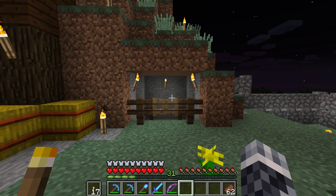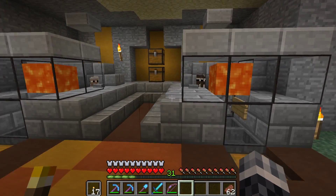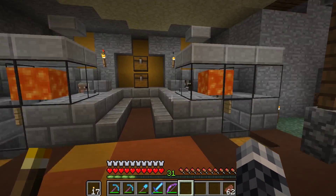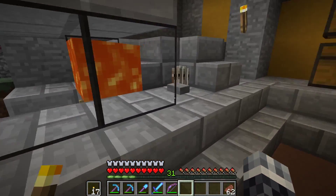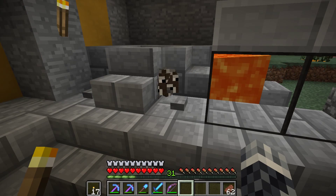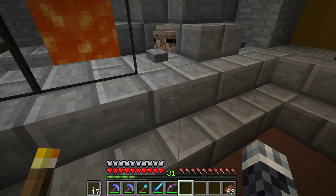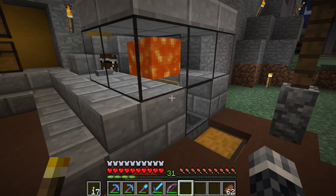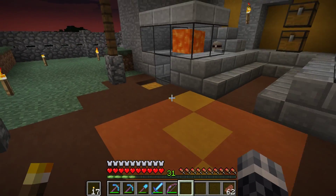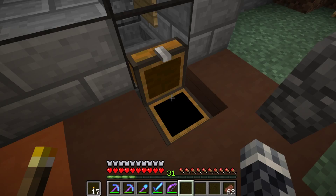This is obviously still a work in progress. I implemented two of these very nice Etho cow cookers — they do also work on sheep. He said in his video that they work for cows, and they do work for sheep, but not for pigs. I'll link in the description to his guide on these. They're very small, very compact, and they yield a great many resources.